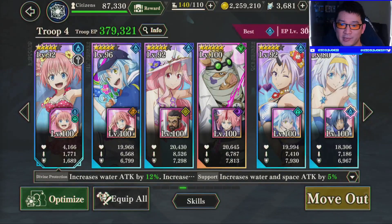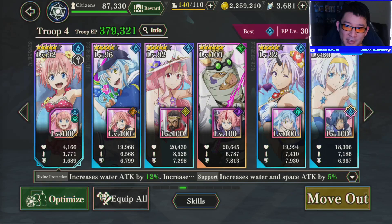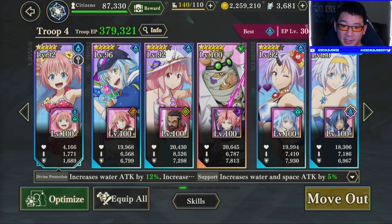Alright, so this is the first team we're going to run. It's the new water team. It's got everybody: Melum, Rimru, Shuna, Geld for the orb changing, Shion, and then Velzard for the DPS.